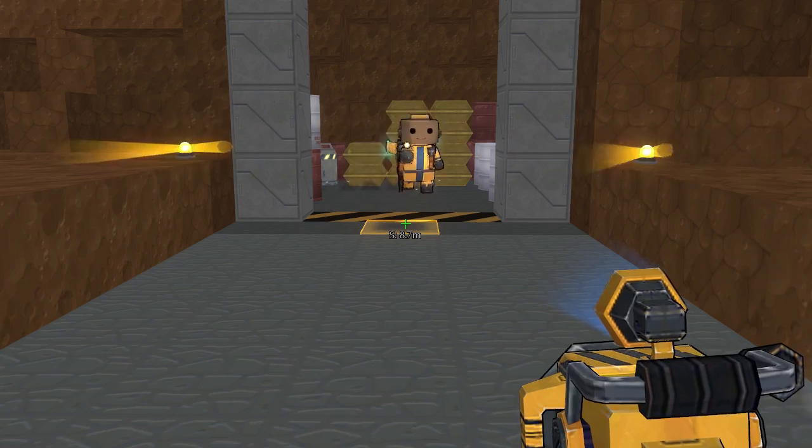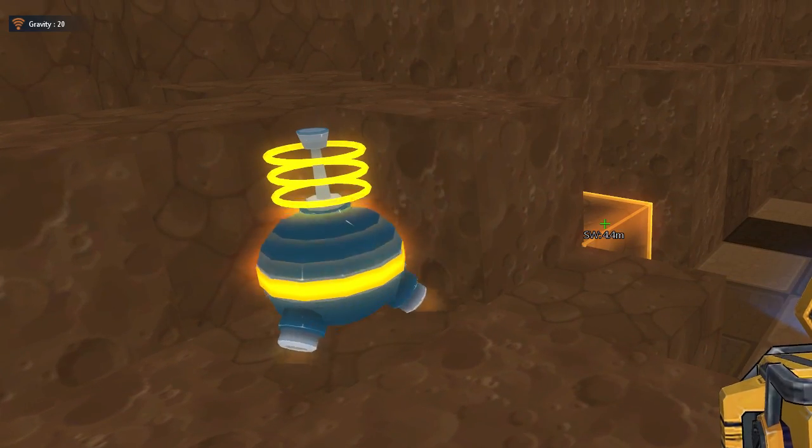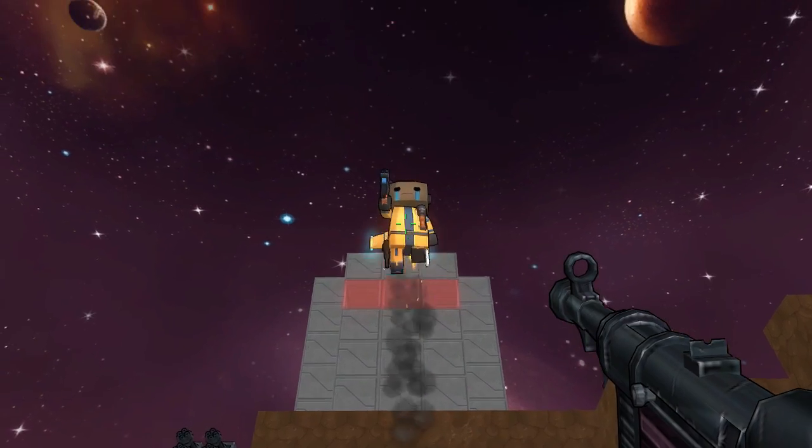BrickBot! Gravity manipulator bricks come in two basic flavors: those that increase gravity, making you fall to Earth, and those that decrease gravity, allowing you to bounce around.